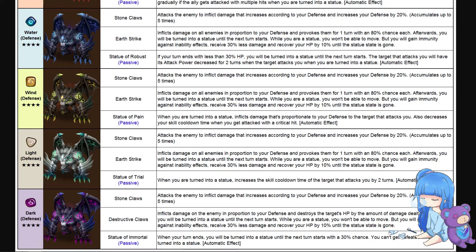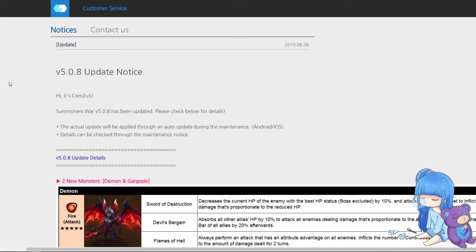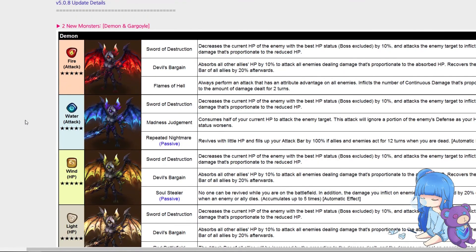The light gargoyle, Statue of Trial: when you're turned into a statue, increases the skill cooldown time of the target that attacks you by two turns — that could be really, really good. The dark gargoyle, Statue of Immortal: when your turn ends, you're turned into a statue until the next turn starts, and with a 30 percent chance you can't be defeated while in statue form. Hopefully that won't be too busted — the chance is pretty low so I think it'll be a fun meme unit like Reno or Ludo.